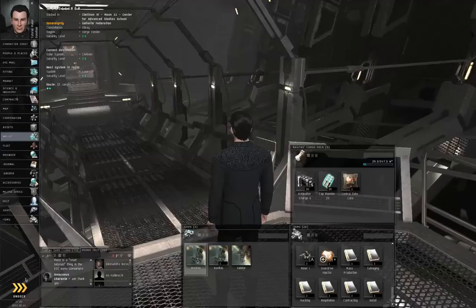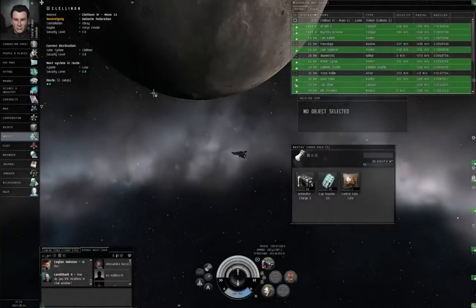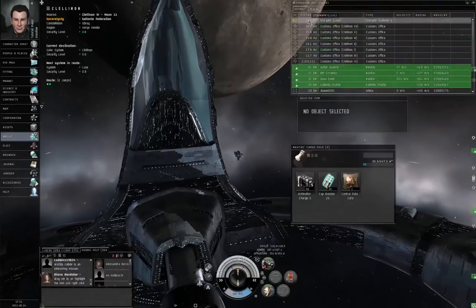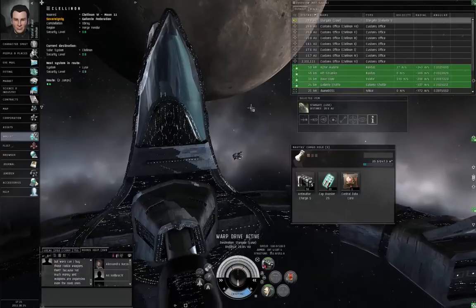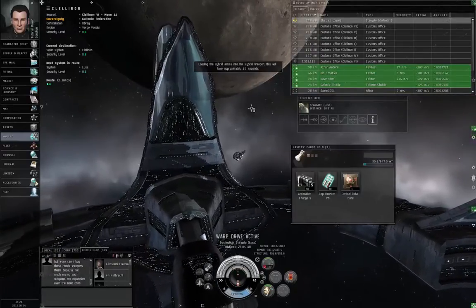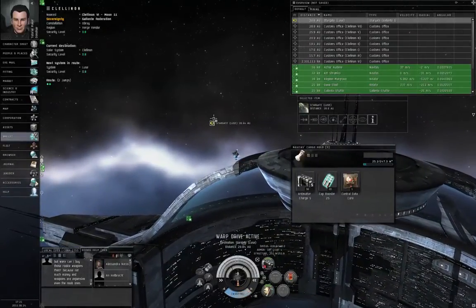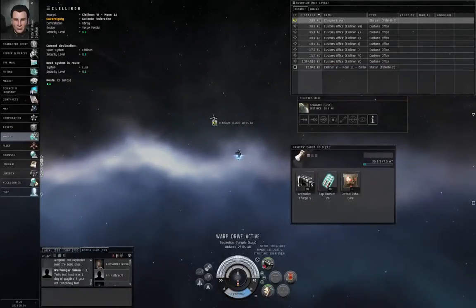Now let's get these out of the way and undock. Click on Stargate Luce, Warp to Zero. And I should really reload my weapons just as a matter of habit, not that I expect to be shooting anything — this is a career mission, moving cargo from one station to another. Click on Jump.